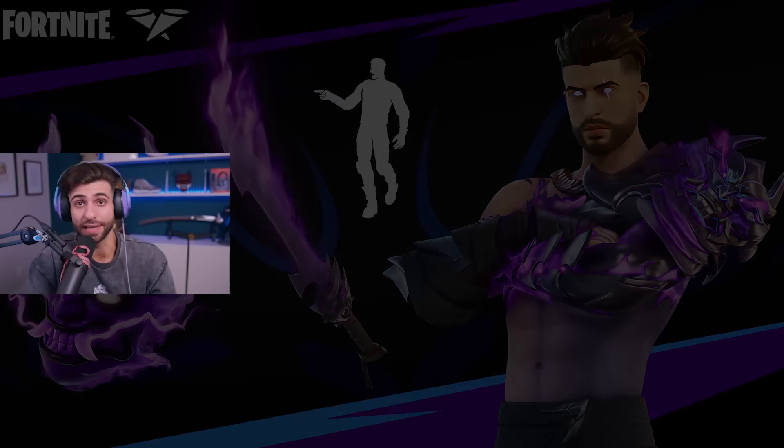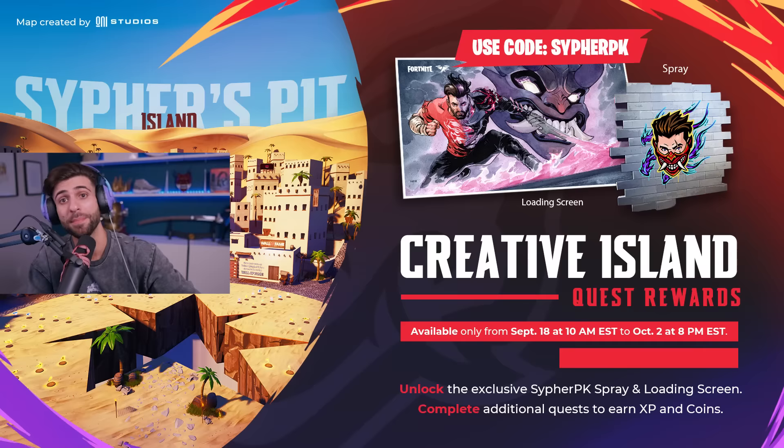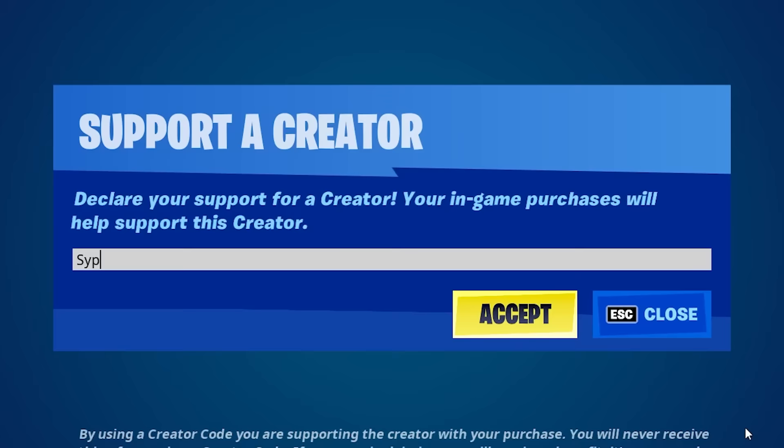Tomorrow is season four. Tomorrow you can start earning Twitch drops and play in the Cypher's Pit map. I just want to say thank you so much. Hop in game right now — the servers should still be up. Go and put in code CipherPK. This is the week to use code CipherPK. Thank you so very much. Tomorrow we're checking out the brand new season — so much to be hyped about. I'll see you guys tomorrow.